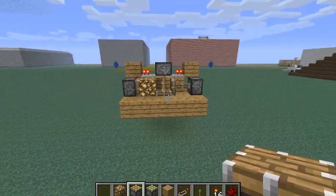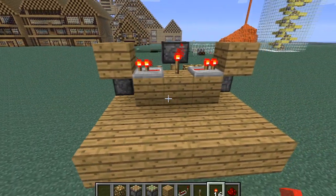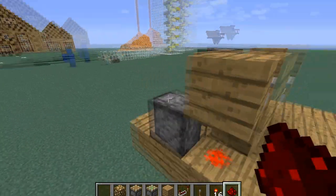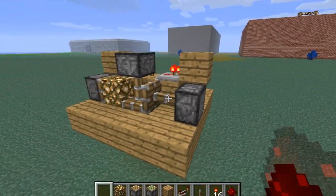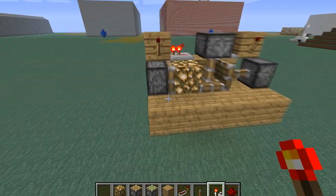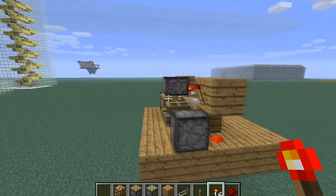You should end up with something like this. Come around to the back, get some redstone dust and put one in each corner. The last thing you have to do is take two redstone torches and put them right there. And that should be it done.